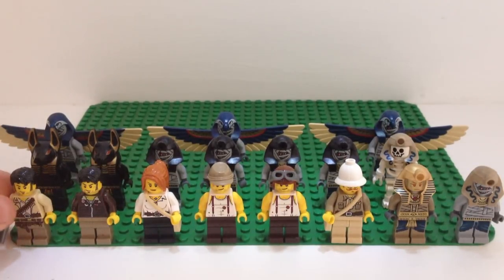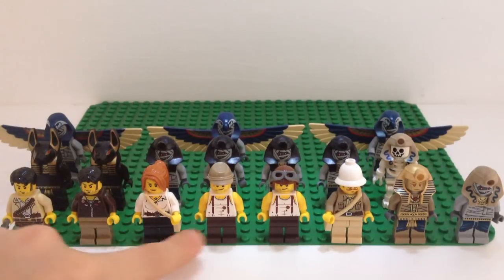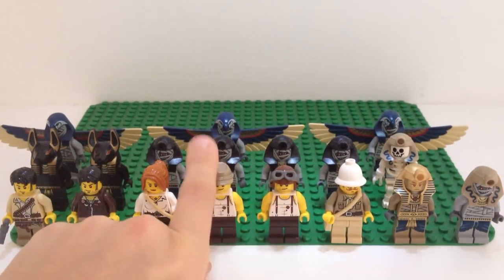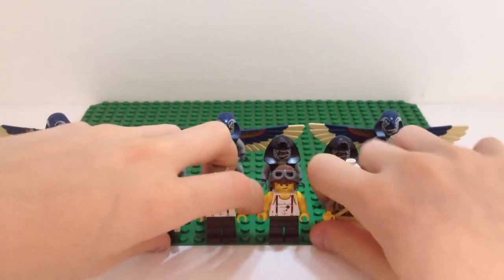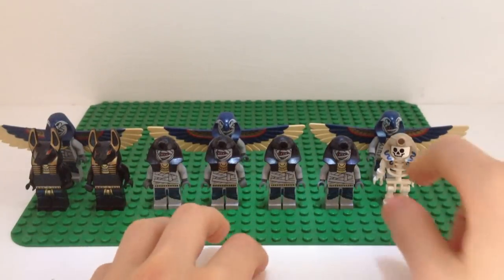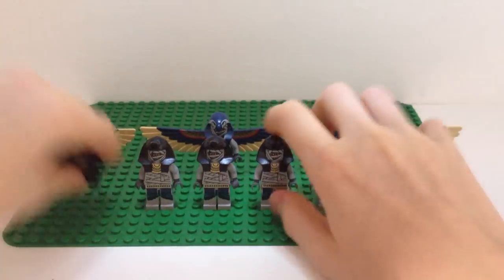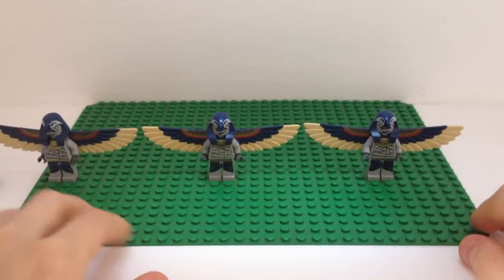Starting off with Pharaoh's Quest: we've got Jake Rains in his desert outfit and his pilot outfit, the girl whose name I can't remember, two Mac McClouds — one with the helmet on — the professor, Arms of Ra, and a snake charmer mummy. We also have two Anubis mummies, four regular mummies, and a snake charmer skeleton.